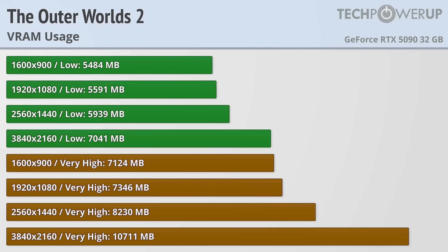Starting off with VRAM usage at 900p low-quality settings, the VRAM usage is pretty reasonable, needing less than 6GB all the way up to 1440p. That bumps up to 7GB at 4K, but overall very reasonable at the low-quality setting.